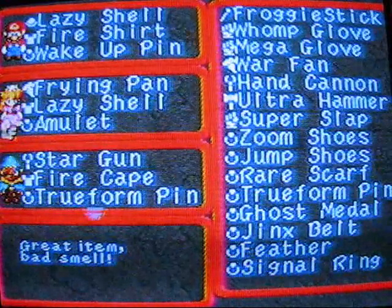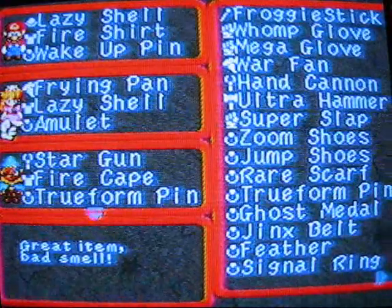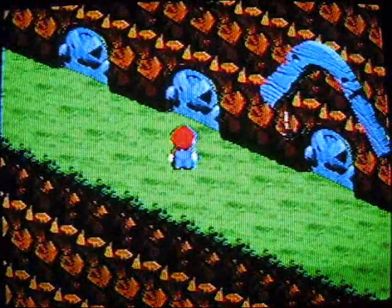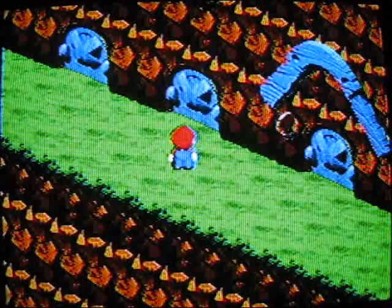Since Peach has got the lazy shell, she doesn't need an accessory like that, so I gave her the amulet to boost her everything else — that's the one I got from Booster, in case you didn't remember. Now we are going to go into the mysterious store and fight the boss.